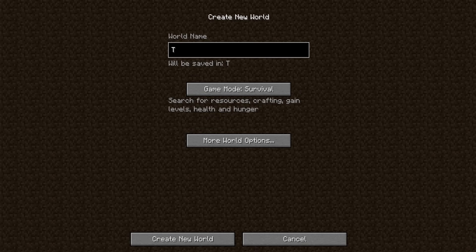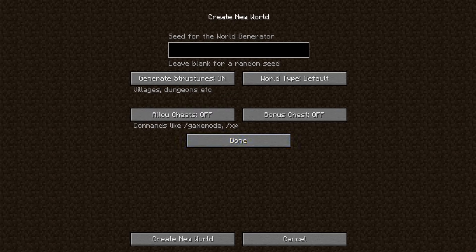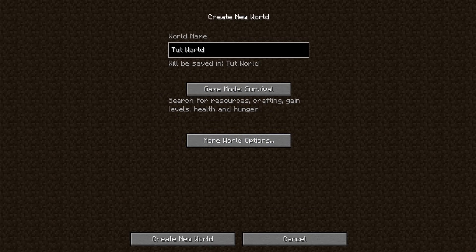We're going to call this 'tut world.' In the more world options, I would keep most settings as is. Bonus chests — if this is your first time, you might actually want to turn that on. I'm going to allow cheats as well, just because I'm going to be cheating, but I wouldn't really recommend it for you. Generate structures — done. Click 'Create New World.'